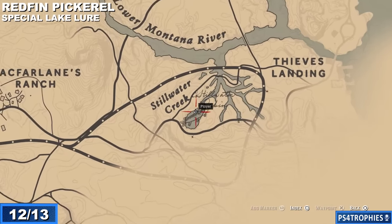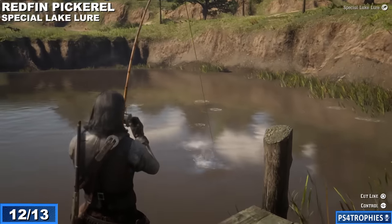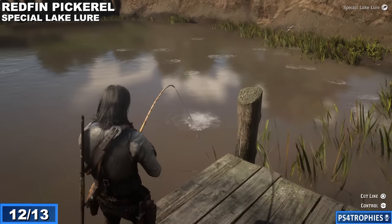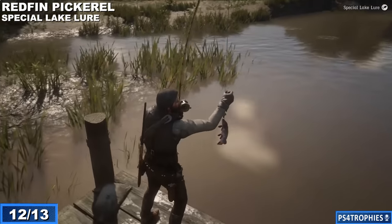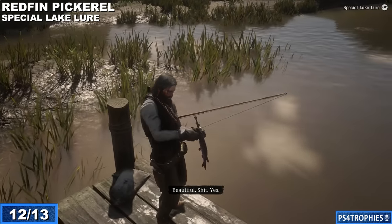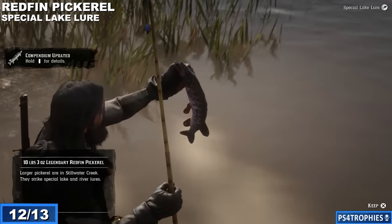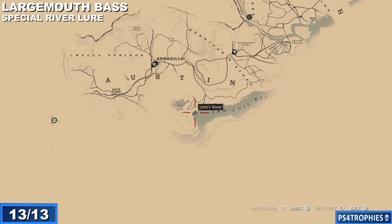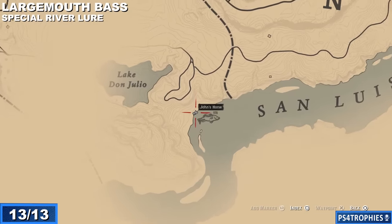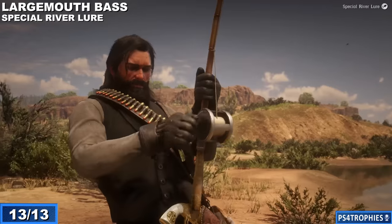Now we're heading into the New Austin area. At Stillwater Creek close to Thieves Landing, use the special lake lure and you should catch a redfin pickerel. I actually caught the wrong fish first by casting a little too far to the left — I adjusted to the right and got him. The final one, the largemouth bass, is at the very southern edge along the San Luis River by Lake Don Julio. And this thing is definitely large.